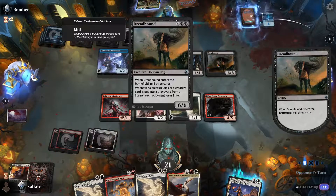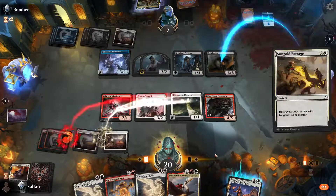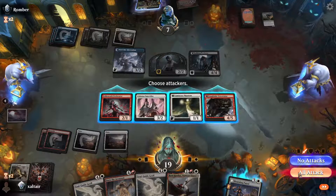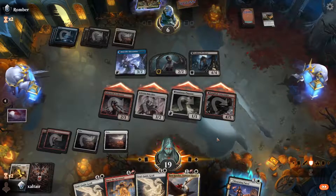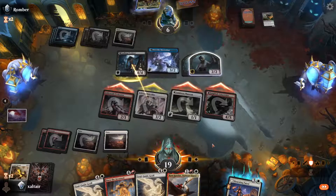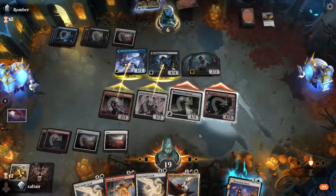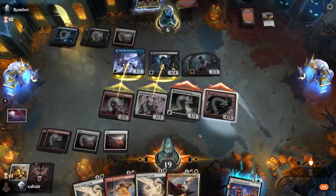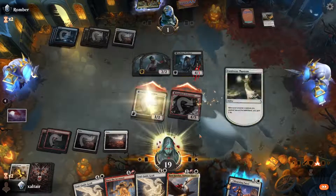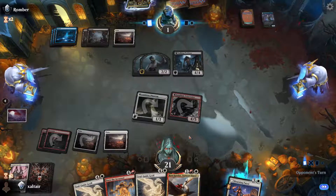Dreadhound! Kill the Dreadhound ASAP. They only have two blockers and there are six of ours. If they double-block this, they're dead. If they block like this, they're dead. If they don't block, he has haste and they don't know that — we could technically finish them off next turn with haste. They're gonna go down to one. They can't block with the zombies. So they go down to one life — that's absolutely fine. Because we have this bad boy next turn and they have no flyers.